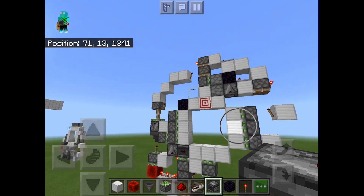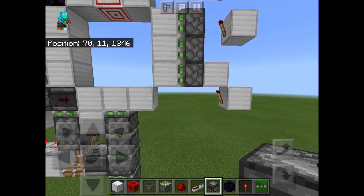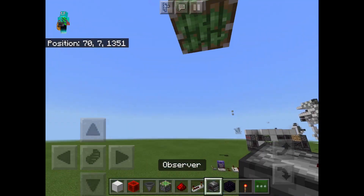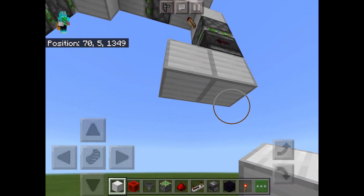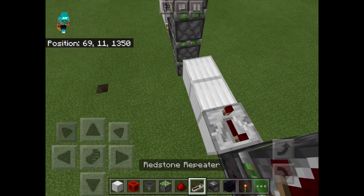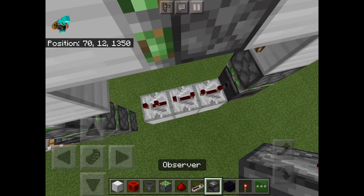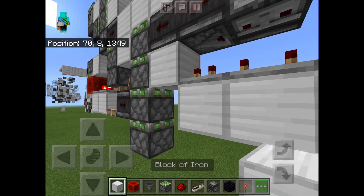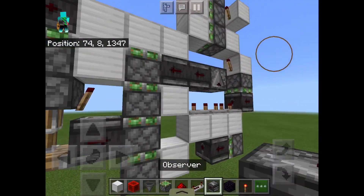Don't activate it yet because it is not close to being done. We still need to do this entire section. To begin, place a sticky piston facing downwards with an observer on its face facing the middle. Then place a solid block and continue it by two more blocks. Place two repeaters set to four ticks of delay, then a repeater set to two ticks of delay. Place one, two, three observers just like that, then a solid block, another solid block, then a sticky piston, and an observer on its face.